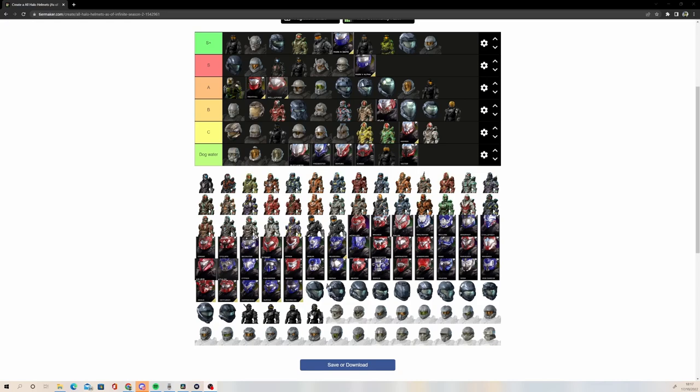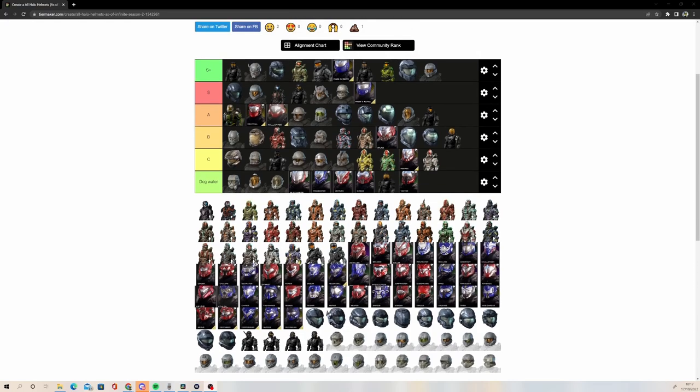Since there's only four left we might as well quickly rank the rest of the Halo 3 ones. I'm going to put Hayabusa in S. We all know it's an extremely popular helmet — the armor set is awesome and I'm still using the shoulder pads in MCC. The helmet is obviously a very cool one. I just don't use it because of how popular it is; sometimes I don't tend to use armor that is super common. But Hayabusa is undeniably one of the coolest helmets — it's definitely an S tier helmet.